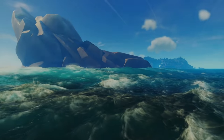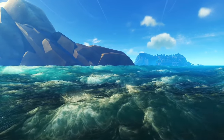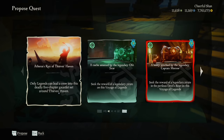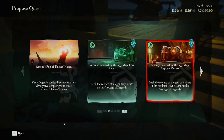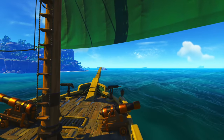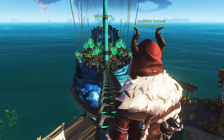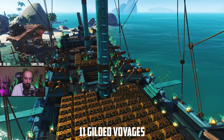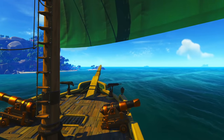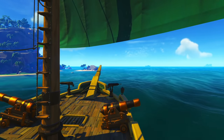Sea of Thieves is constantly changing, but at the time of this video, we currently have 5 Athena voyages. Three of them are what you can purchase at any time: the default Athena voyage, Devil's Roar Athena, and Athena's Run of Thieves' Haven. I will cover the other two in a later advanced Athena video, as they aren't accessible at any time. The Athena Emissary quest, which you can acquire after getting your Athena Emissary flag to level 5, and the Gilded Athena voyage — it's a gift voyage, usually given once per year around the holidays. The items you get from those two are no different from the original three we are covering in this video.